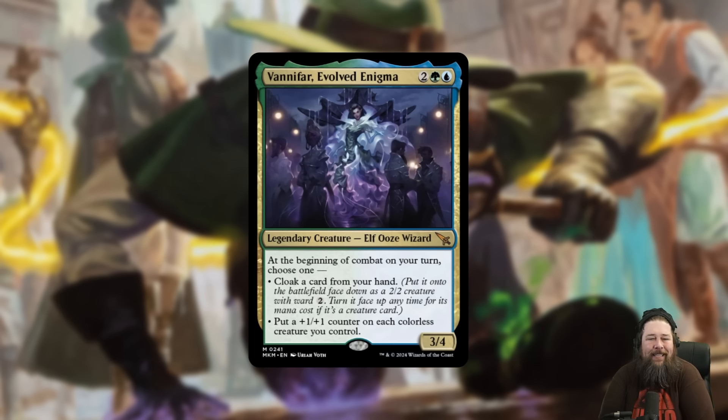So Vanifar — I'm actually pretty excited about this card. I'm definitely going to try building it in Standard. I don't know how good it's going to be, but I love the idea of Cloaking something huge and then blinking it. I love that Akroma flip deck we played in Modern and I'm excited to try that in Standard. But really, at a minimum, Vanifar is going to be a really unique and super fun Commander card to build around.